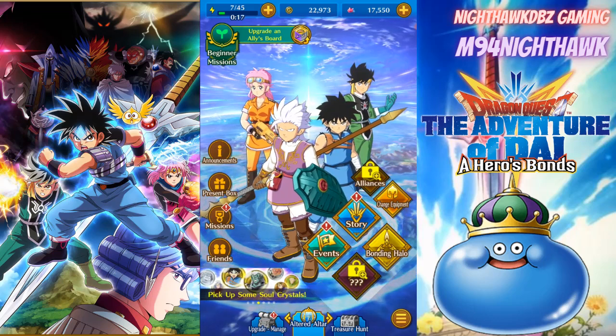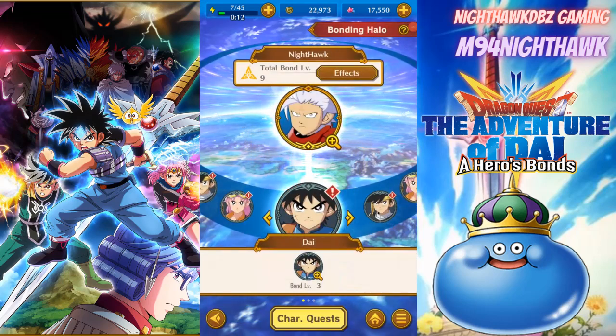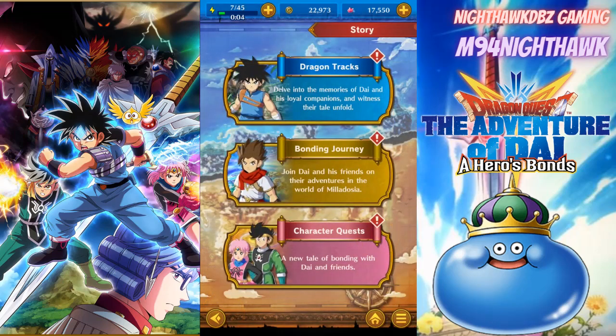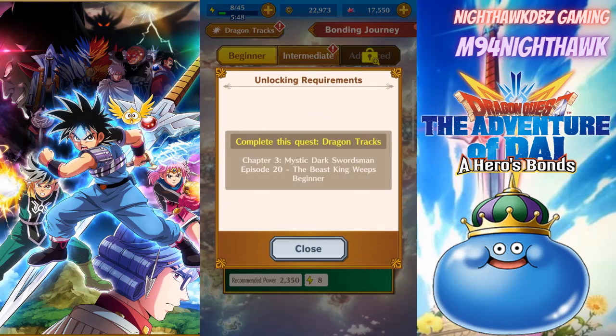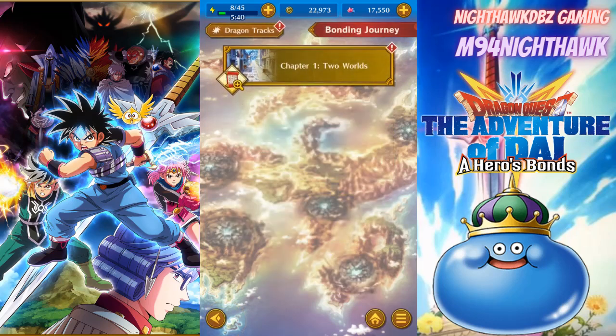Bond and Halo - I think this just takes you to the character quest, yep. I've been trying to really figure out this game. You definitely want to focus on Dragon Tracks and Bonding Journeys, because in order to progress in the story you have to do either or. To unlock the next episode, I gotta kill and complete Chapter 3 Episode 20.